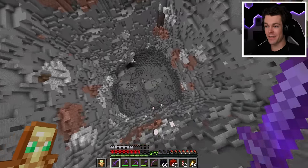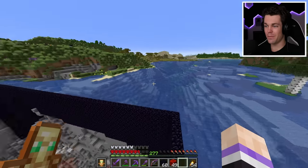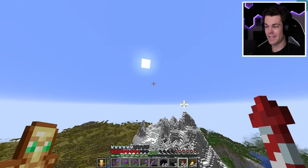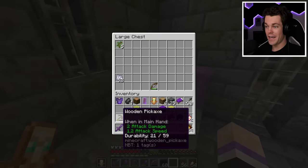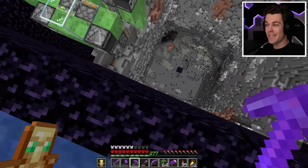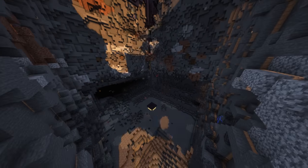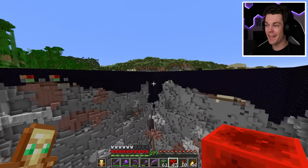I just realized I forgot something super important — right down here inside the end portal there are the wooden tools I used to kill the ender dragon for the first time, and I really want to save those. I don't want those to get blown up. I'll quickly fly home, grab an extra shulker box — it's my last one, I used so many shulker boxes this episode — fly back and save all these precious items. It's all safe. The flying machine has been rebuilt even lower this time, and this will finally dig as deep as I want it to go. The flying machine has reached the end and we're finally done with this massive hole.